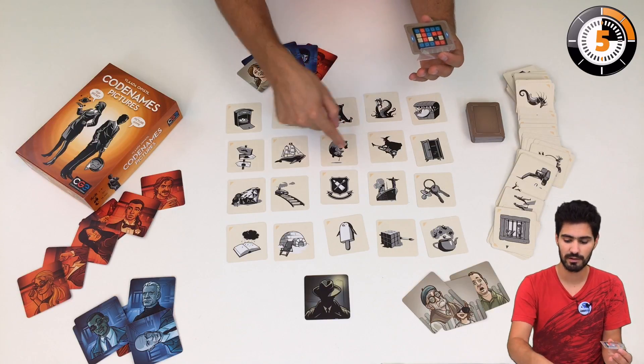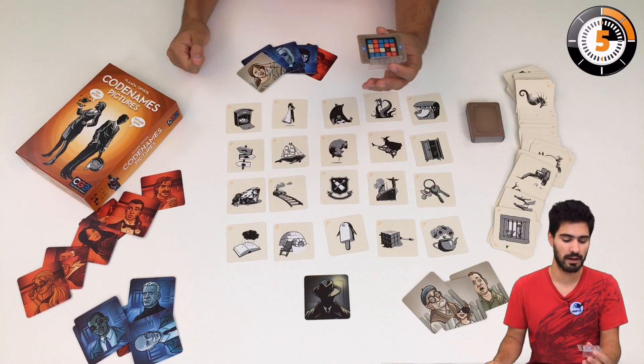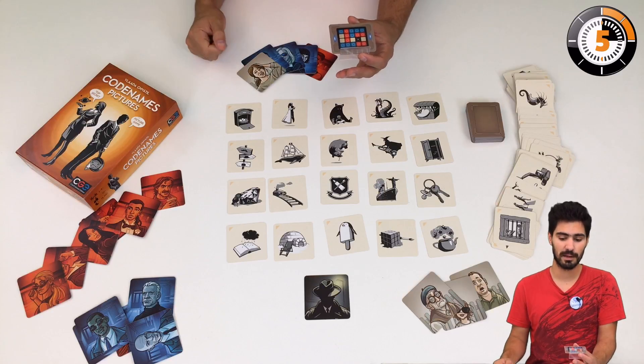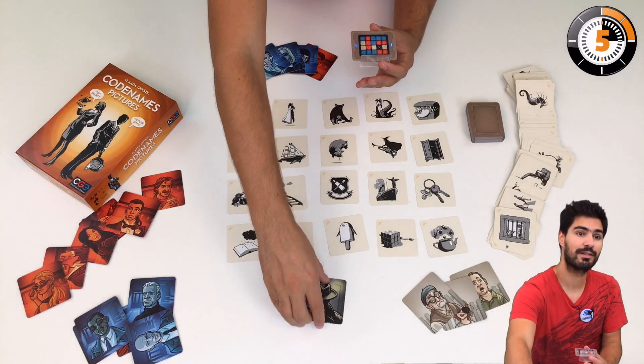We can see the pictures our agents have to guess, and we win by having all of our pictures discovered. For example, if I am blue, I have this, this, and this one. If I am red, I have those, those, and those. You may also notice that we have blank spaces which are innocent bystanders and a black dot which is the assassin.